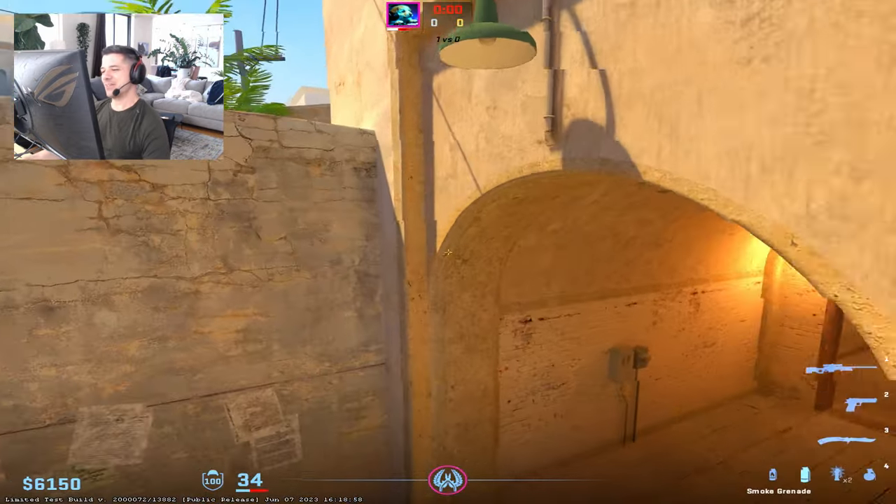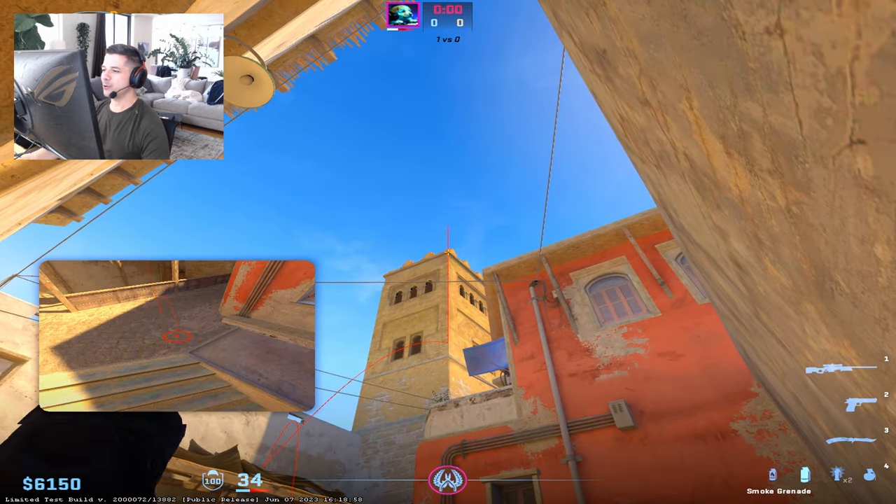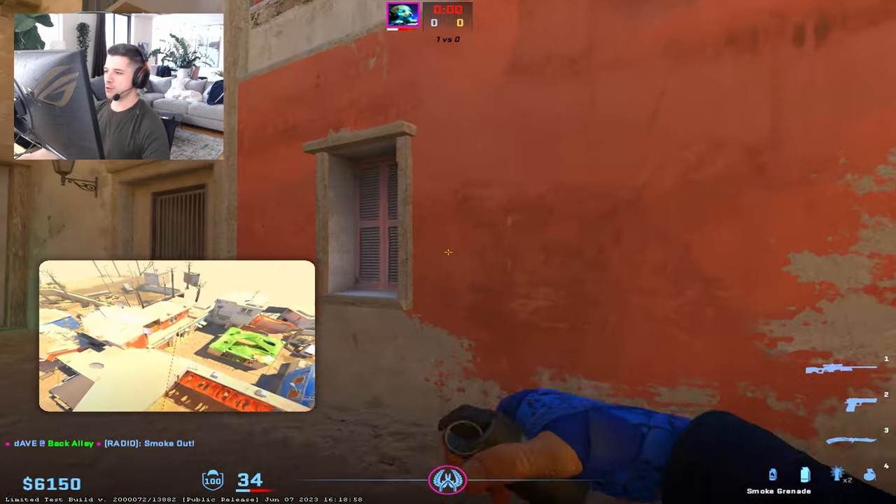What's up, my name is Dave. Here's Smoking B on Mirage. You come into this corner here, you aim at the top of this building, you do a jump left click — that will give you a market window smoke.